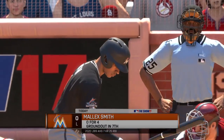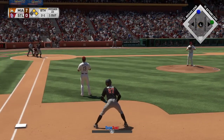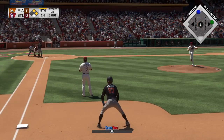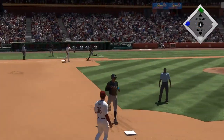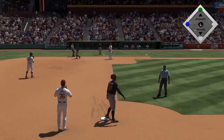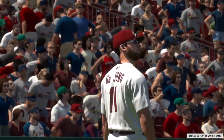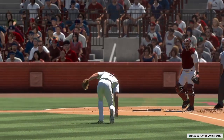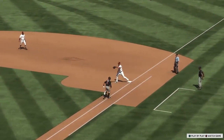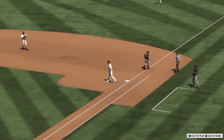Into the box now, Malik Smith, looking to change his fortunes — 0 for 4 with two strikeouts so far in the game. A bunt attempt — throw, got him! That's a gorgeous play. That's a Gold Glove caliber play — barehanded grabs might be one of the best looking plays in baseball. It not only takes tremendous body control and focus, but the fielder also needs to have a quick and accurate release to make it out. A highlight reel play there for sure.